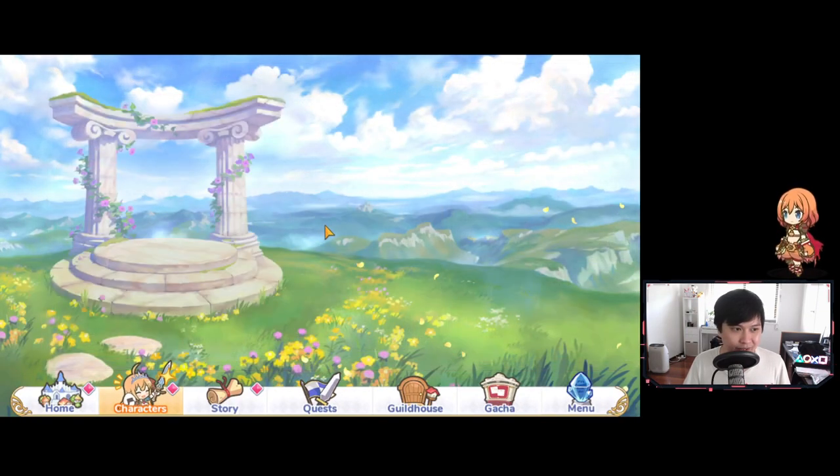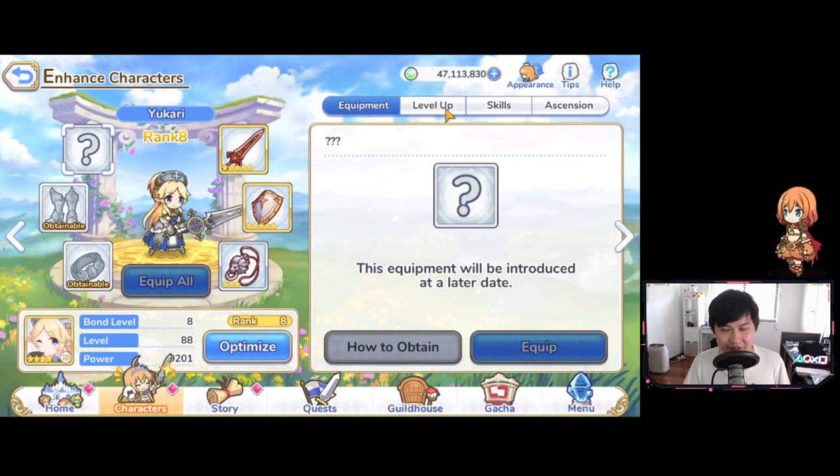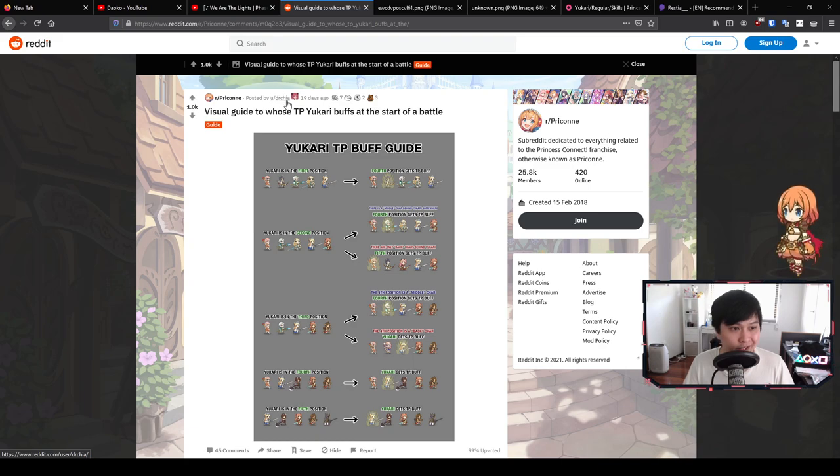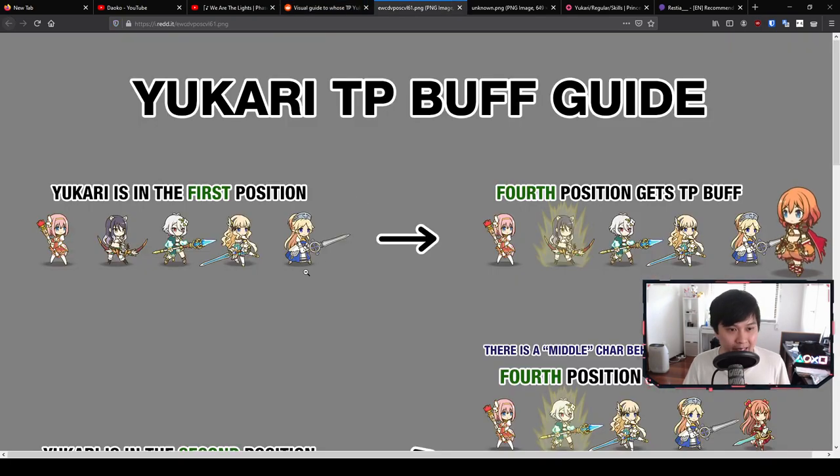The last real one I want to talk about is Yukari, which is really flexible and strange. Yukari is actually kind of the opposite to Yuki — she batteries the unit with the lowest amount of TP. You can see here that it's also the 295 amount. However, there are a couple of rules around Yukari. So this is a Reddit post — credits to Dr. Chia, who came up with this TP buff guide. It's a really good summary. There are a couple of edge cases, but for the most part it will really help. Let's go through each one and the utility of each.